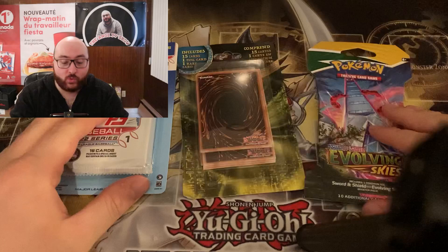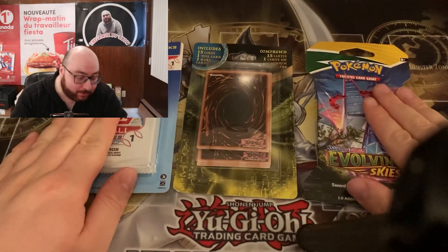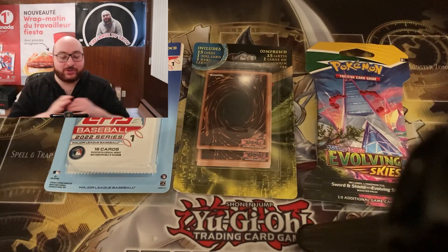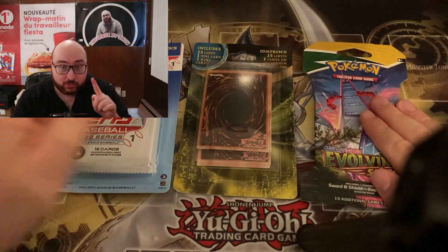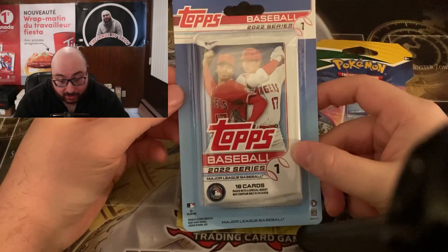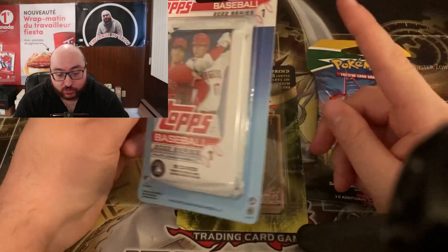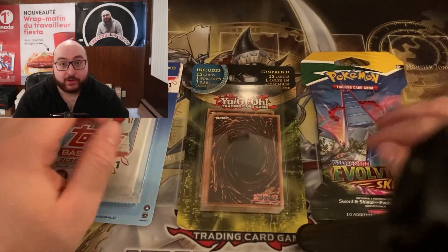Today I actually went to Walmart and picked up three different products from the clearance shelf — the discounted shelf. I picked up an Evolving Skies single blister, a Yu-Gi-Oh mystery pack with 15 cards where you get one foil card and one rare card, and the new baseball — yes, baseball, the first time we're opening here — Topps Baseball 2022 Series 1 double pack. So we're going to get this open right now.